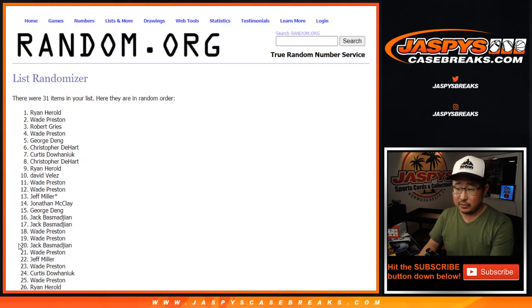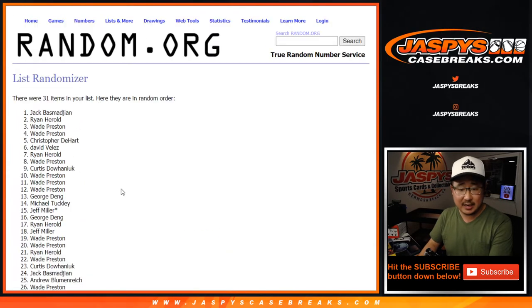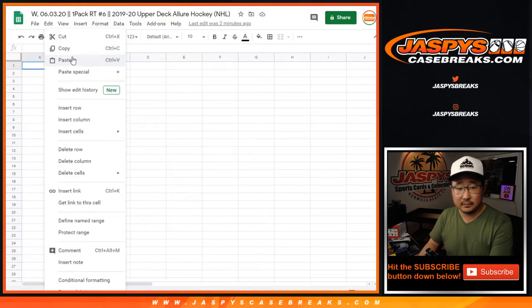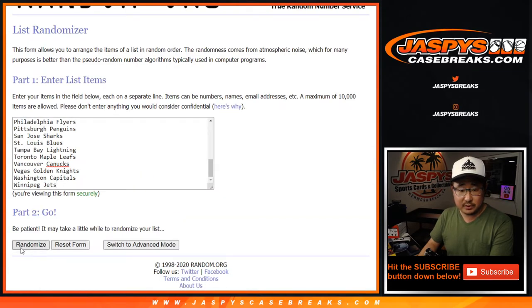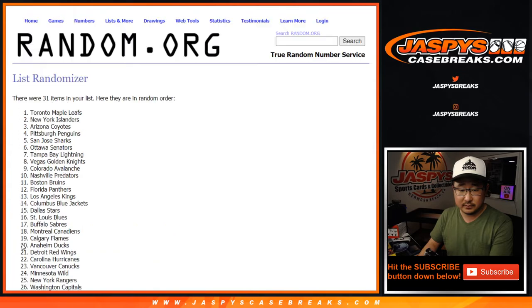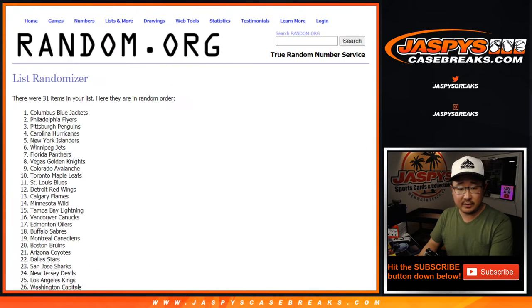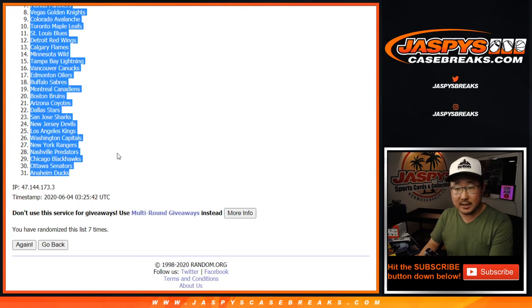Randomizing 1, 2, 3, 4, 5, 6, and 7th and final time. After 7, we've got Jack down to Chris. 7 times for the teams. After 7, we've got the Columbus Blue Jackets down to the Anaheim Ducks.